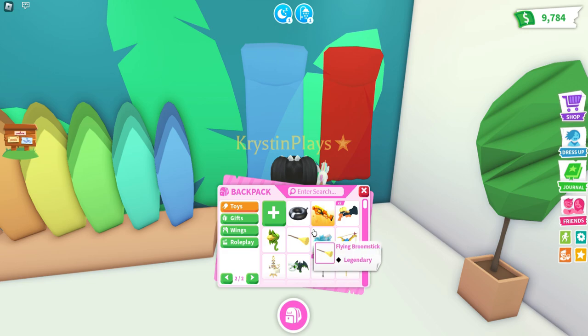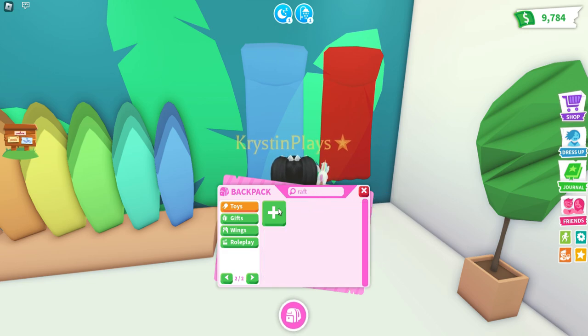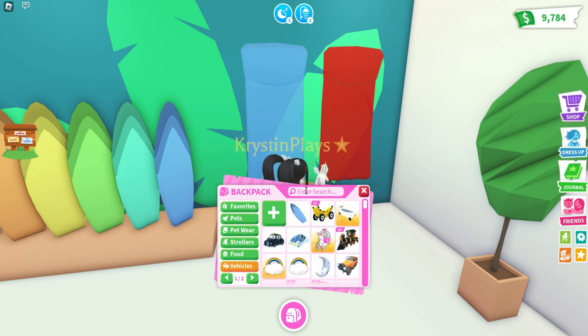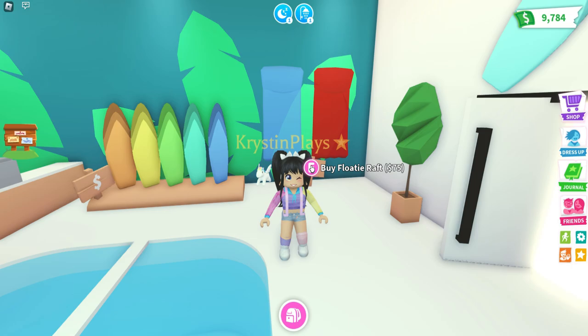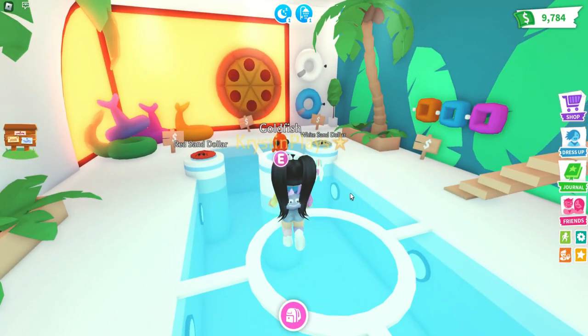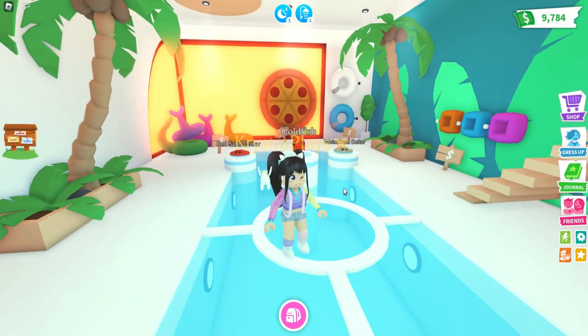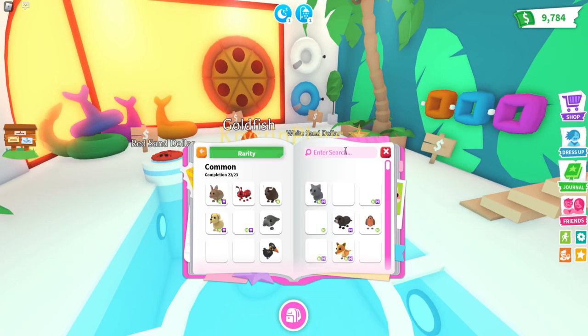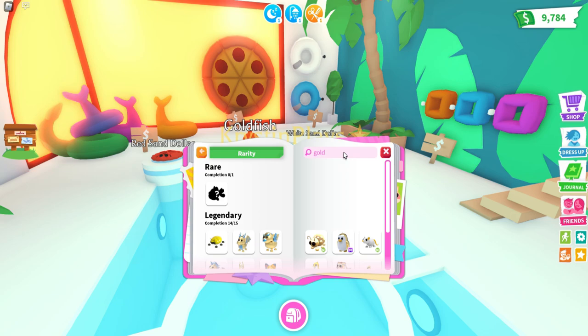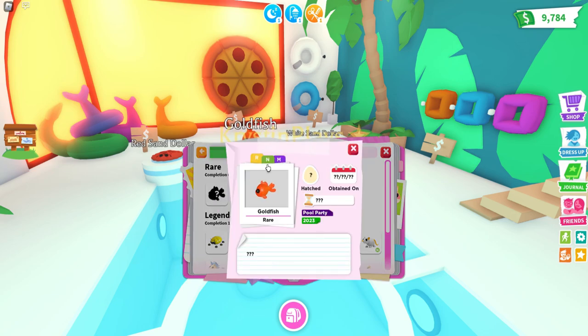We did already have the pizza float and we also have the mermaid float. So there are a couple of new items — the surfboard, and we do already have the floaty raft too, but this might actually have been updated. So the most important part — we do have the goldfish. I want to go over and check out what the goldfish is going to look like as neon. The fins turn blue, and the mega — I do really want this as a mega.